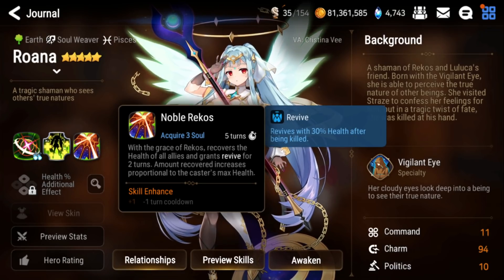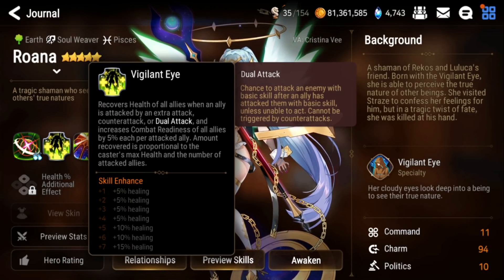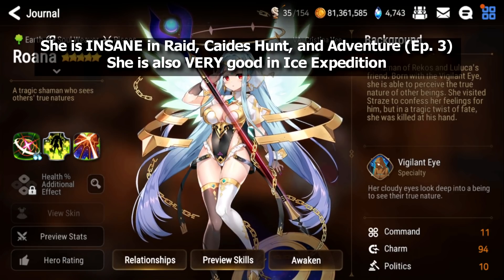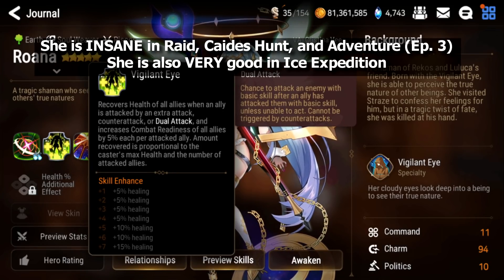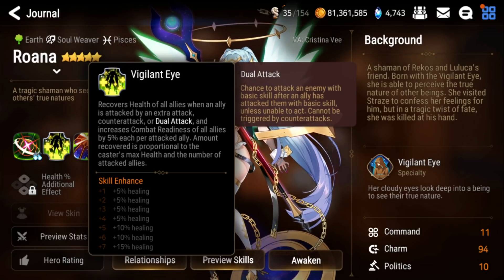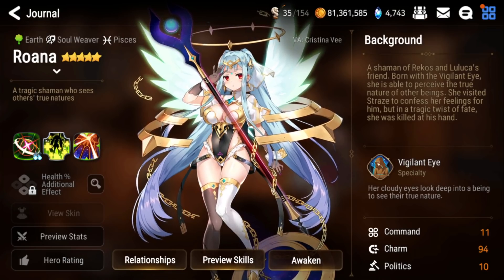At number three we have Rwana. Her S3 is an AOE heal that also grants a revive. Her S1 is a single-target attack that gives a barrier to one ally. Her S2 — the main reason you bring her anywhere — is a heal and CR push for her entire team whenever they get hit by an extra attack, counter attack, or dual attack. In PvE this is excellent because many bosses have counter attacks or extra attacks, keeping your team perma-healed and CR pushed. She's needed for every boss in hell raid if you want to auto it.